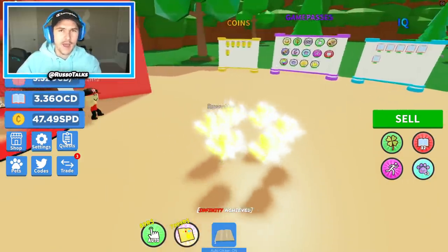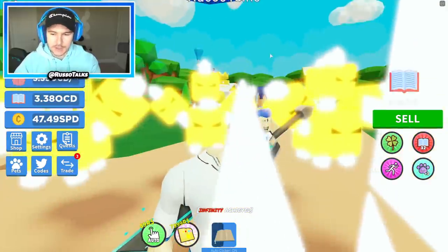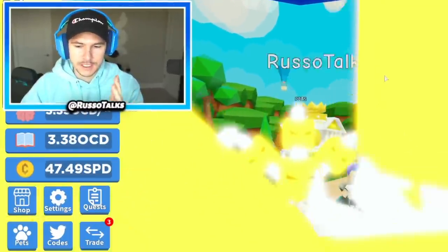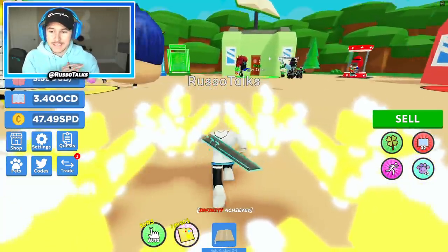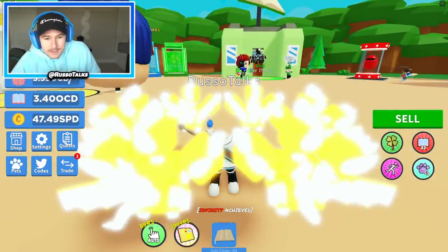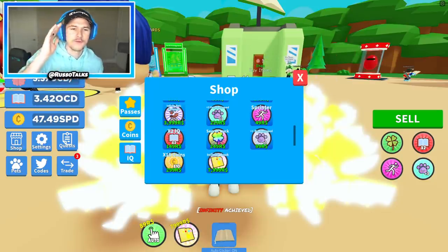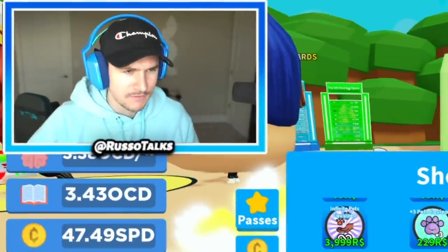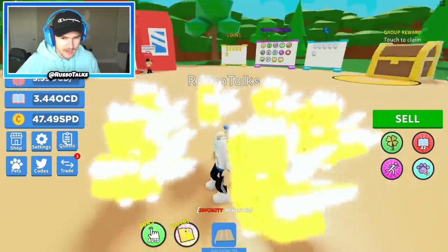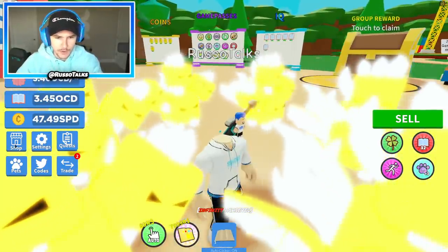Today we're back in Book Simulator. I hope you guys are having a good day. Smash that like button and subscribe to the channel if you're new, because today we're about to do something insane. In the last episode of Book Simulator, you guys basically insinuated that you wanted to see me buy the Infinite Pet Game Pass. My first big video ever was me buying infinite pets. I need the infinite pets so I can get more IQ in this game so I can be smarter.